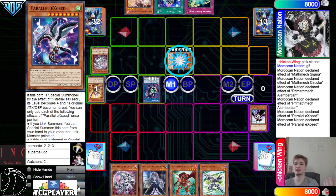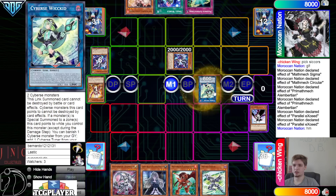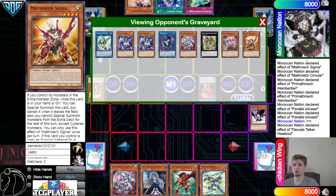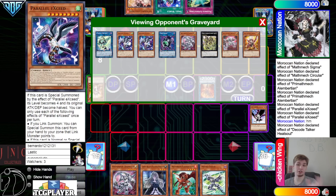Parallel on field — effect to summon out Parallel. Up next we're going to go for Cybers Wicked and then go for Heat Soul. Heat Soul will allow us to draw. I don't know their extra deck exactly.